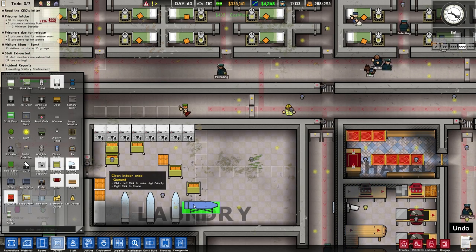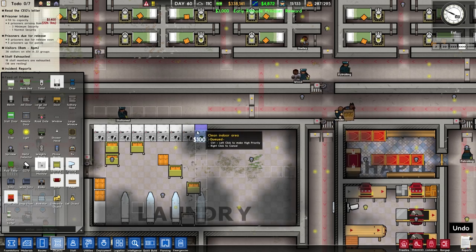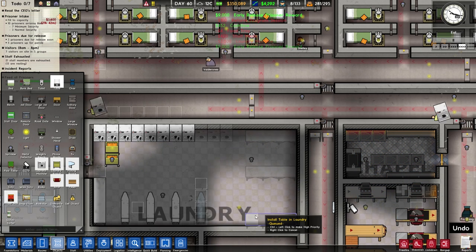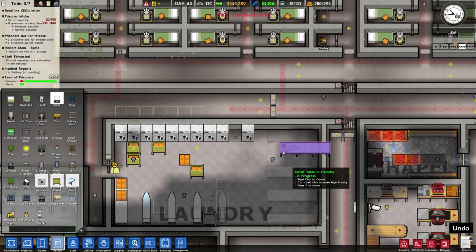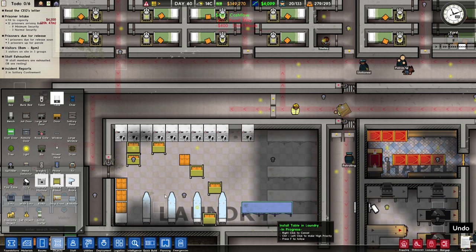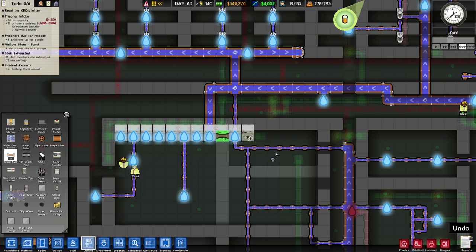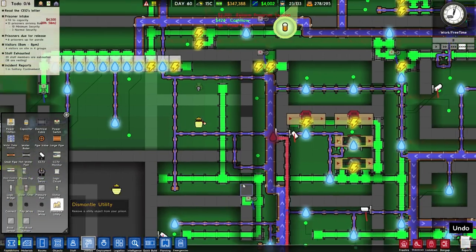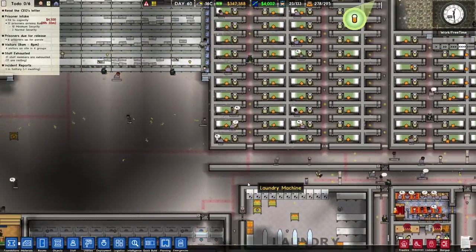We want another ironing board. Laundry machines — we can add these on tables. One table, two, three, four more tables — that should work fine, we can leave this path open. Utilities — you are not connected, you should be connected now — there we go. Dismantle utility — should we bother? I don't think so, we should be good. Look at all the prisoners, beautiful.